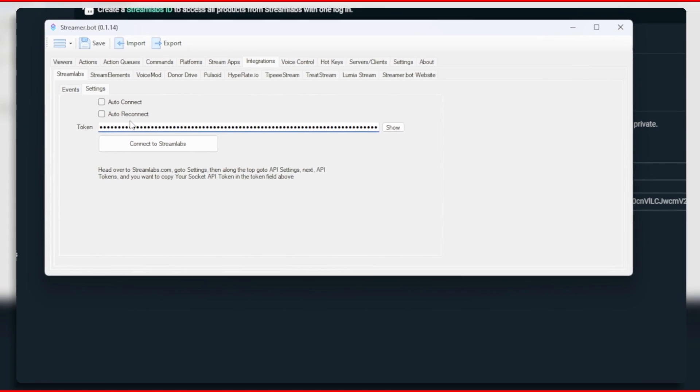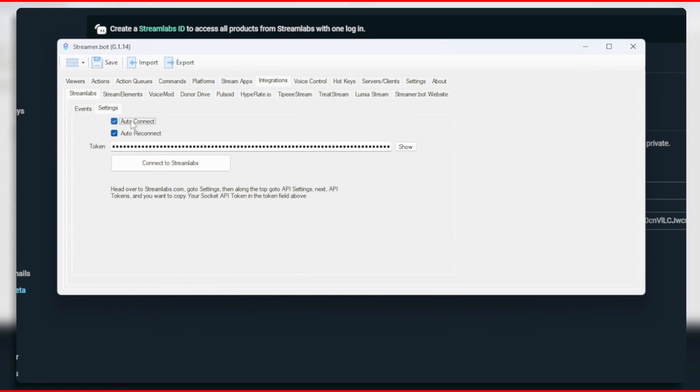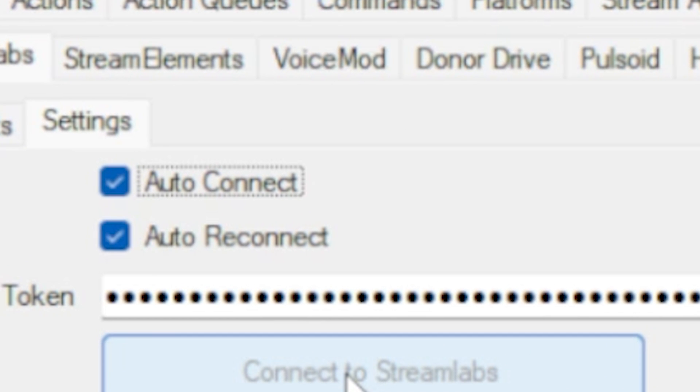Click on the copy button — make sure you don't show this token to anyone else. Paste the token into Streamer Bot and then click on connect to StreamLabs and you are connected. I recommend you tick the auto connect and reconnect buttons as well, just in case you have a disconnection in the future.